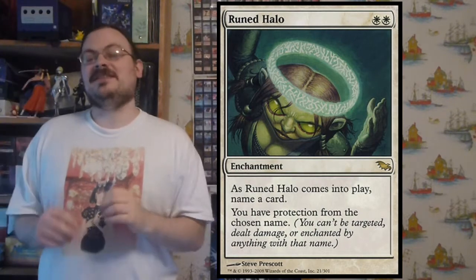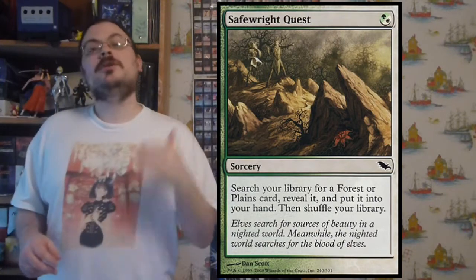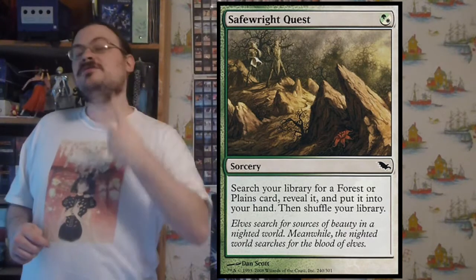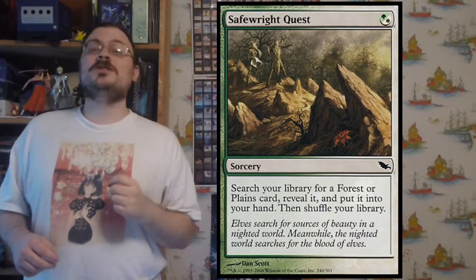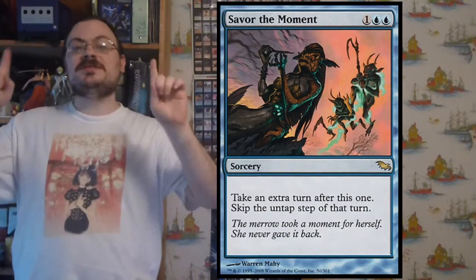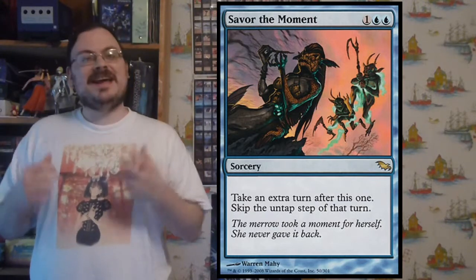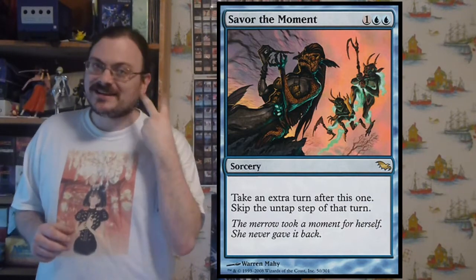Safewright Quest allowed you to search your library for a forest or plains, reveal it, and put it in your hand — interesting because it allowed searching for these two specific land types. Savor the Moment lets you take an extra turn after this one but you skip that turn's untap phase. Unless you have a way to untap your stuff, you won't untap, but you do get an extra turn — things with Vigilance can attack a second time.